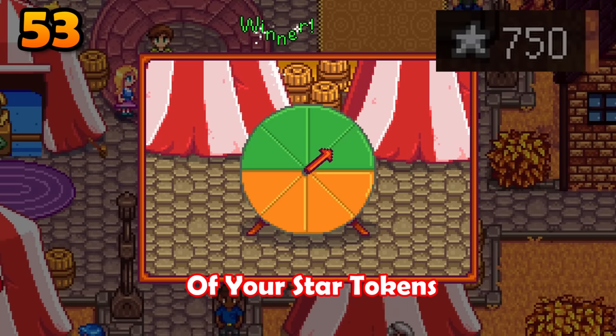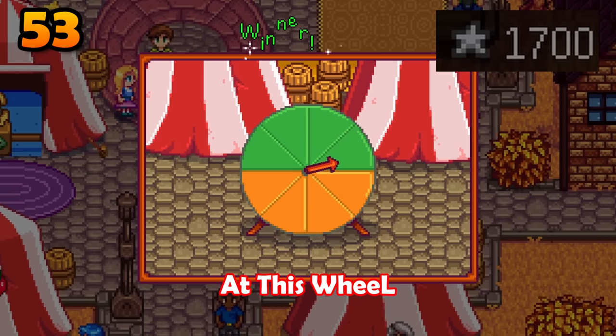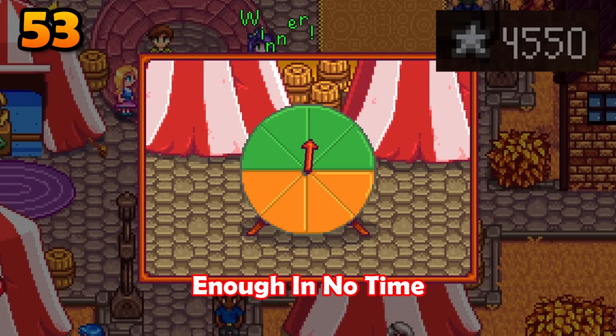Need star tokens? Just bet half of your star tokens on green at this wheel. Green has a higher likelihood of winning, so you'll have more than enough in no time.